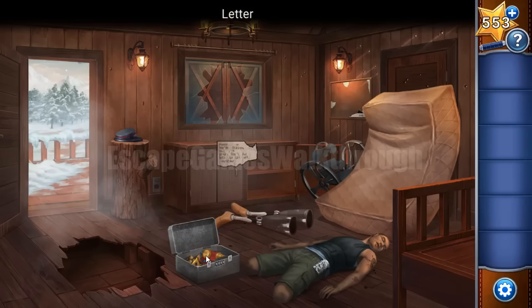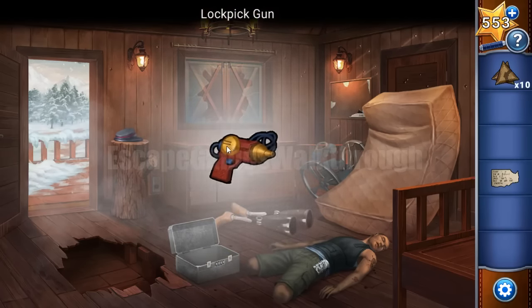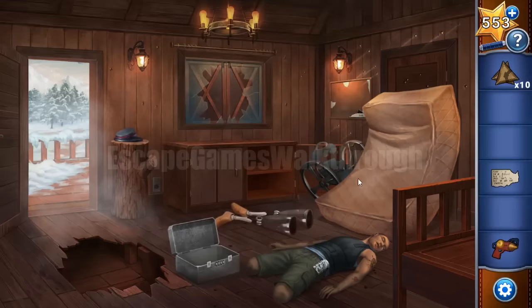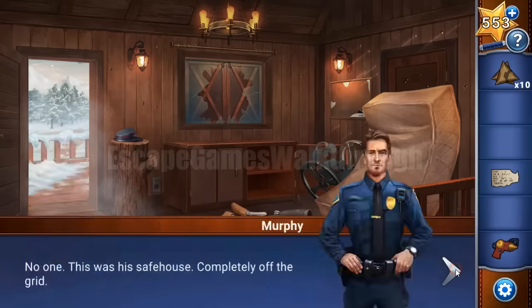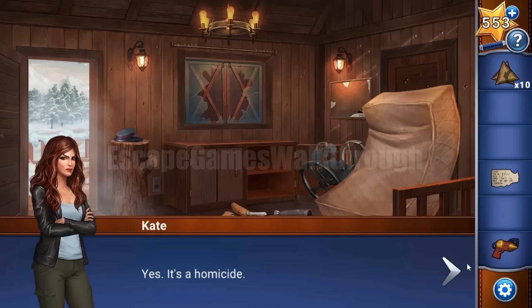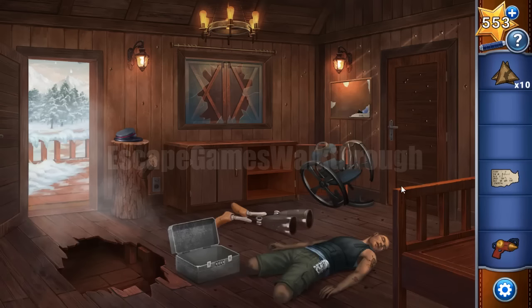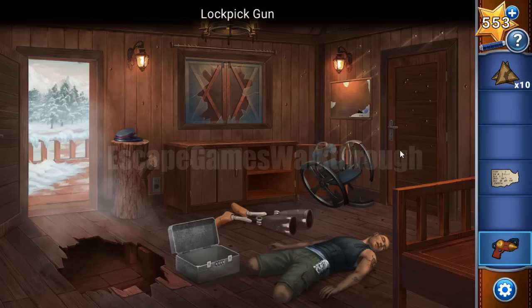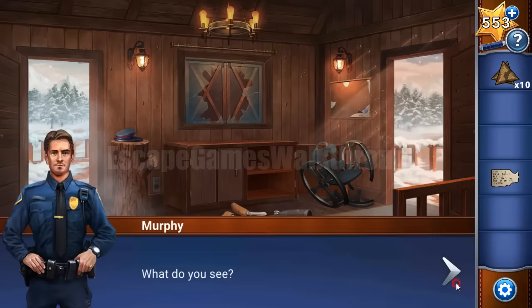We have opened the case and got part of a letter, some triangles, and a lockpick gun. Let's remove this mattress to try to open the door and go outside. We can try to open this door with the lockpick and go out.